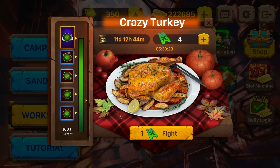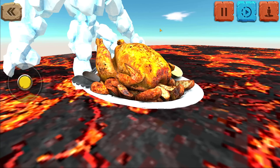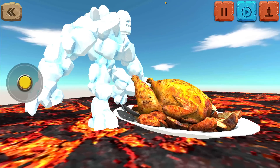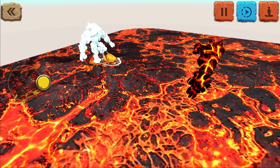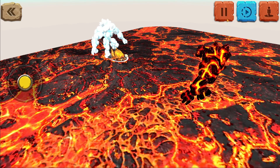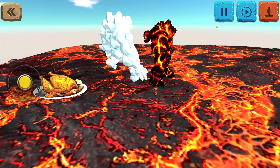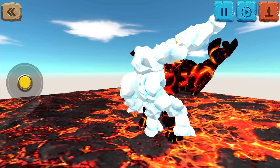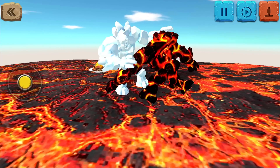Here we go - boom! Take the deep fried turkey - it's mine! I don't think we actually get to play with the turkey. We get those things I already had. Here is my giant turkey, and those potatoes look good. We've got the ice giant fighting off against the lava golem in lava, which doesn't make a whole lot of sense, but they're fighting over the thanksgiving dinner - who will be victorious?